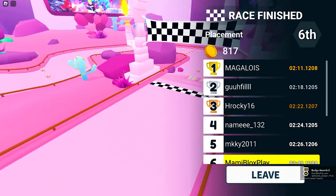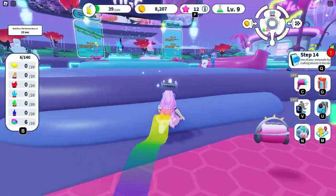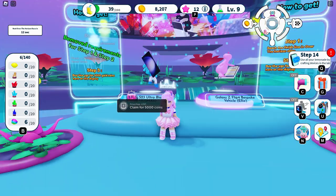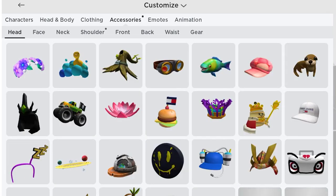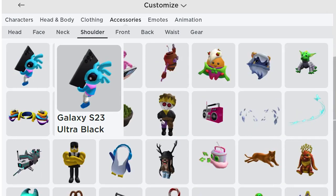Now that we have completed all the races, let's go back to the hub. Go over to the UGC area and let's go get that item. I already got Ellie, so let's get this cute blue one. Got the badge! Let's go check our inventory — go to accessories, then shoulder. You will get the Galaxy S23 Ultra Black, GNUSMAS.